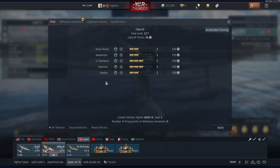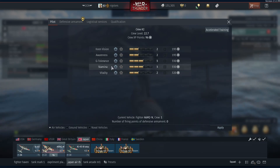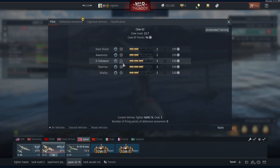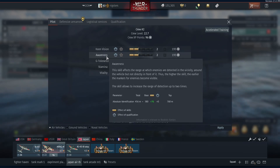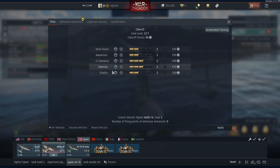Vertical performance depends on the variant and situation. Vitality is what I would mix in between the others. Awareness and keen vision should be lower priority in Air RB — they help, but they're not as important as the first three I mentioned.